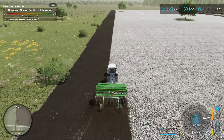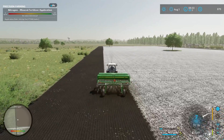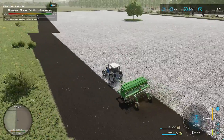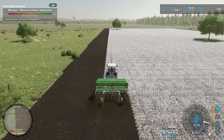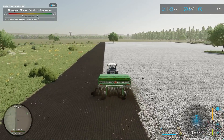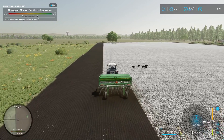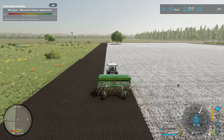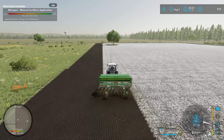I'm probably going to do three headland passes and then start the up-and-downs. We're almost out of fertilizer, so I'll see what we have with the lettuce. Hopefully it gives us enough money to fund the rest of the fertilizing. If not, I'll just continue seeding and bring the spreader out to finish fertilizing.